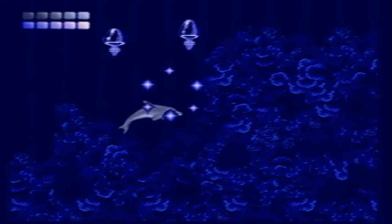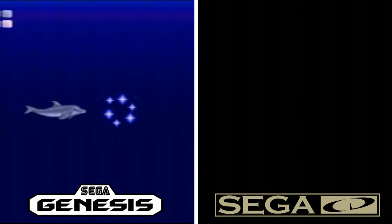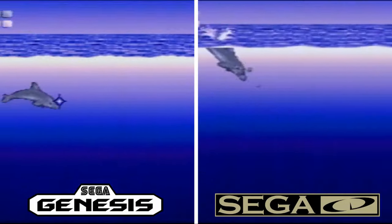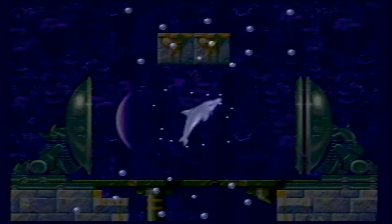There is something else the Sega CD version has that the Genesis version doesn't — something that's noticeable throughout the game, but especially noticeable when you sonar those documentary glyphs: load times. The game actually has to take time to load up the videos and even the levels themselves. As someone familiar with the Genesis game where load times are minuscule and barely noticeable, the load times are very noticeable in the Sega CD version. The CD has to spin for the system to read the disc, as opposed to the cartridge version, which stays in one place and is read immediately. It's a little annoying seeing a black screen when the game loads, but I can live with it.